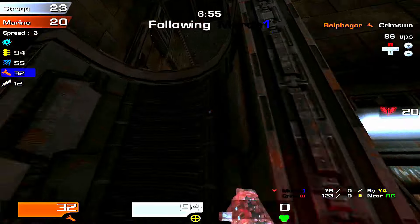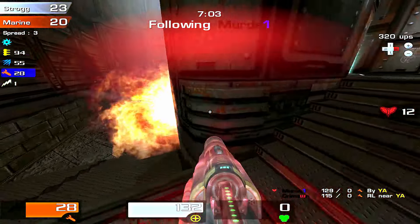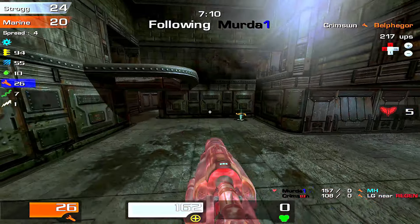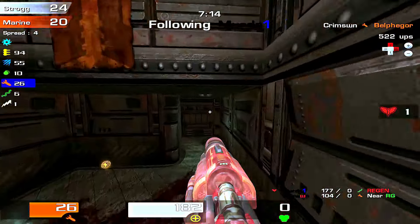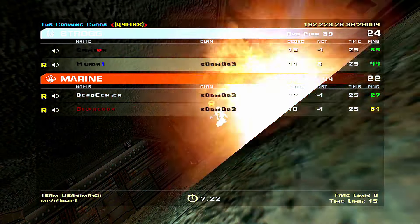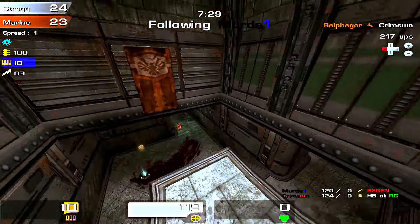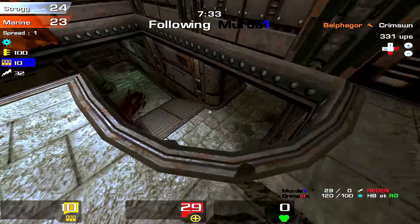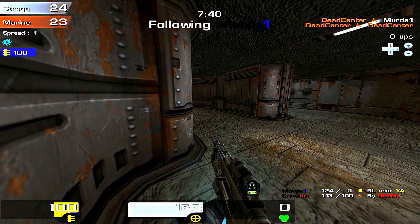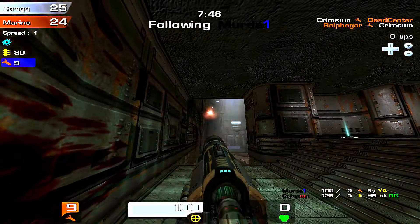I'm gonna try and get some work done. Nice maneuverability by Belf there, avoiding a lot of our shots. As I said before, one of my favorite things about Quake 4 is the ability to dodge rockets, because the hit boxes are small and the movement is very fast side to side when you're actually playing. I hate arena FPS games where you can't dodge anything — you're just fat and getting hit all the time. That's pretty uninteresting to me.